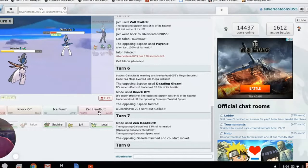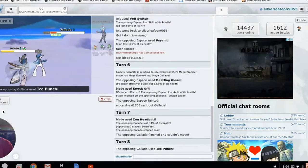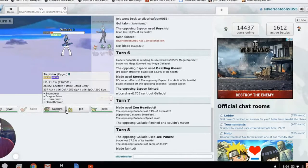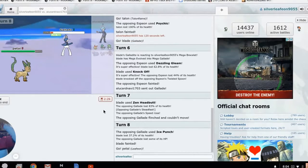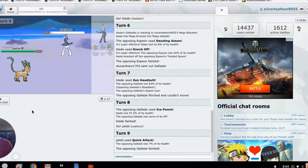He got flinched — but now he has Steadfast, so he's faster than me. He has Ice Punch too. I don't care — I'm being that guy who just presses the Quick Attack button. Priority move, let's go. That takes him out.